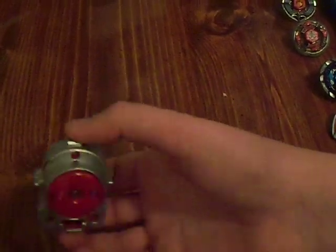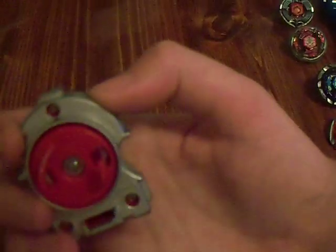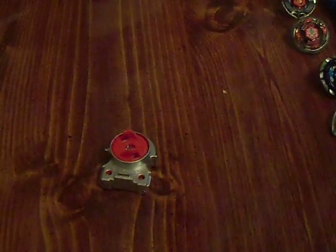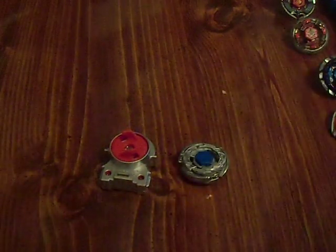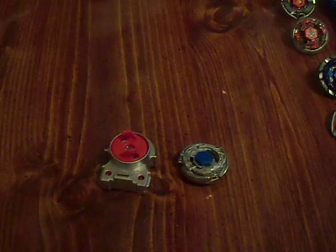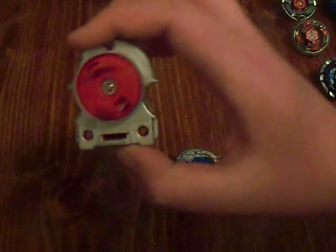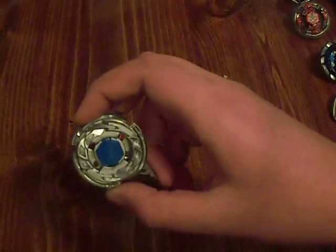Another thing I decided to do while I was at it was color the light launcher. This was done a while ago. It was originally red and came with Storm Pegasus. I did not color the pegs because if I slip it into a launcher grip, it's going to put the silver sharpie on the pegs that hold it. I made a Photobucket account — it's GaleWolfX as well — and I posted quite a few pictures of the Pegasus clear wheel and the light launcher, including something comparing this Pegasus to the regular Pegasus.